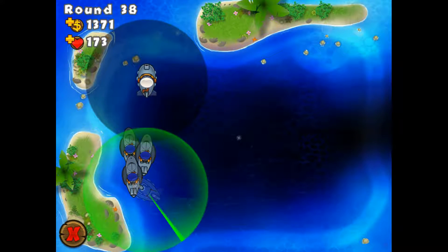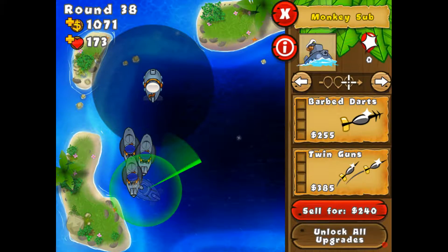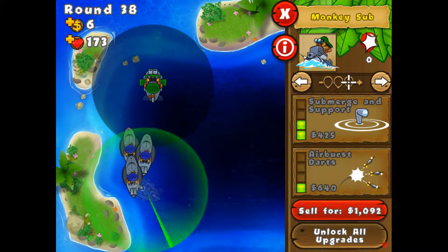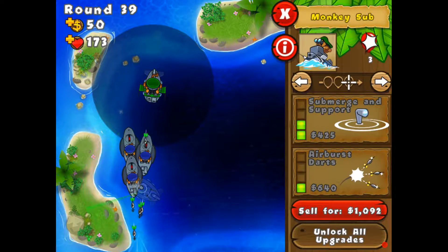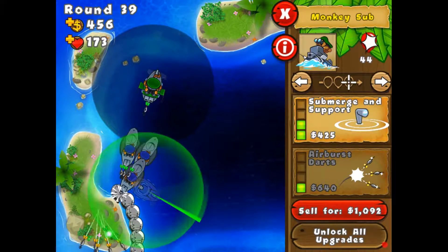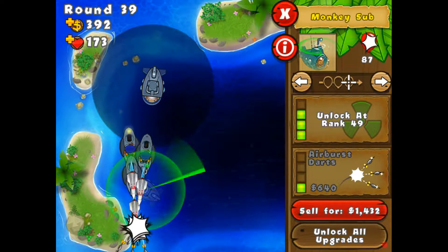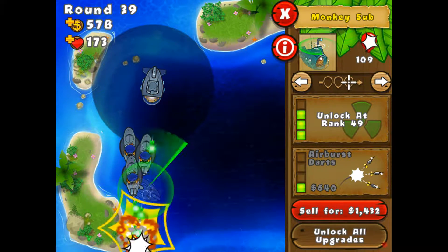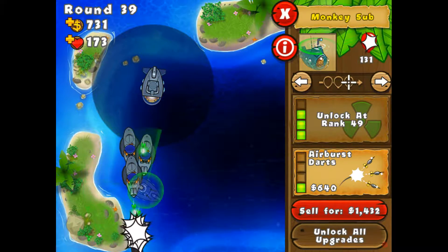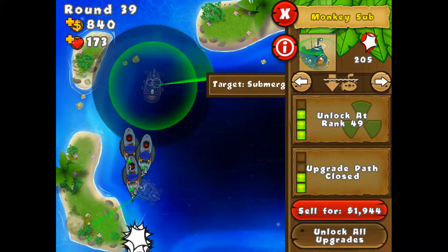Well, that definitely means we're going to put him right here, and we're going to get him submergent support as soon as possible. Hopefully he can attack down here because of the advanced intel. Advanced intel is really good because range basically doesn't matter. When all the camo balloons appear, nobody will be able to pass.